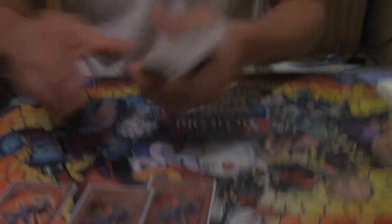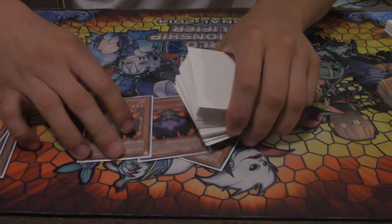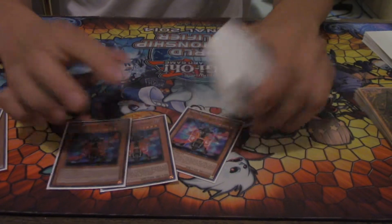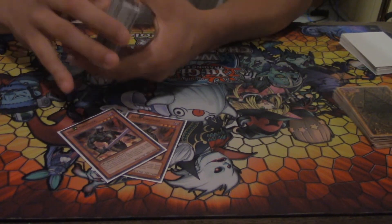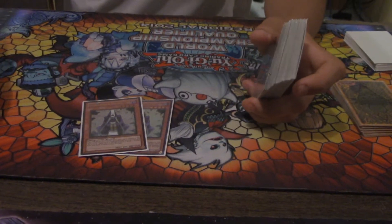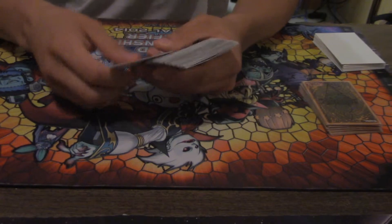Alright, let's get into this deck profile. I played standard triple Archfiend, triple Necromancer — I think I'll put it down to two, not too sure yet — and triple Stygian, always good. Double Dark Grepher worked out well today; even if you just pitch the other monster you can't normal summon, it's always good. Summoner Monk — I was super happy to see that every time I had it, definitely consistent.